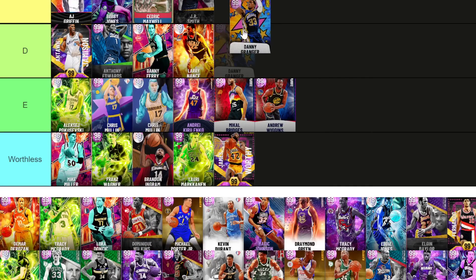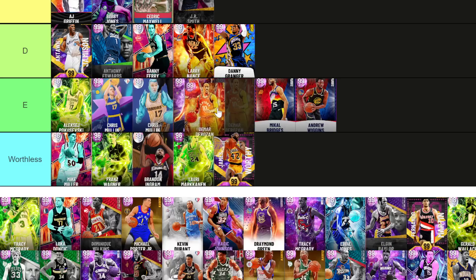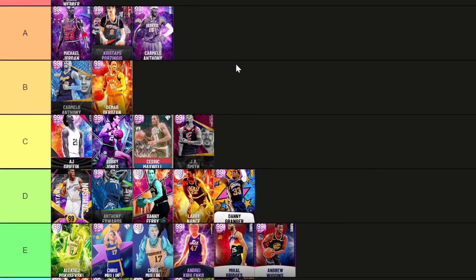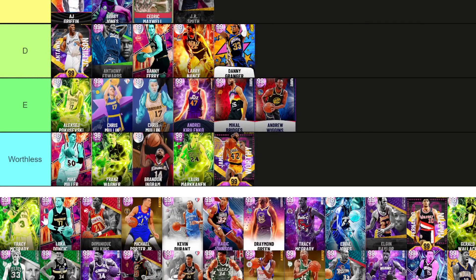Granger at small forward — I don't think he's any better than Jameson, a step below Cedric Maxwell. But Granger was really good, especially at point guard. DeRozan — T-Mac would have better behind-the-back with a worse player build, so I'm giving DeRozan B tier. He's definitely an awesome all-around small forward.